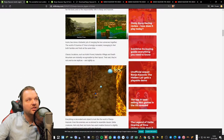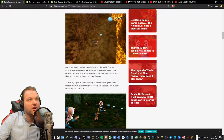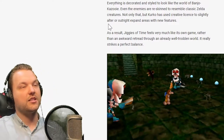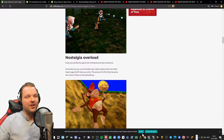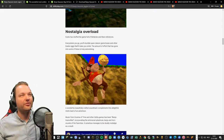Classic locations such as Kokiri Forest, Kakariko Village, and Death Mountain are instantly recognizable by their layout, but they're not one-to-one replicas — everything is decorated and styled to look like the world of Banjo-Kazooie. Even the enemies are reskinned to resemble classic Zelda creatures. KirkHo has also used creative license to slightly alter or outright expand areas with new features — five years of work, insane. As a result, Jiggies of Time feels very much like its own game. KirkHo has stuffed the game full of Nintendo and Rare references everywhere you go.